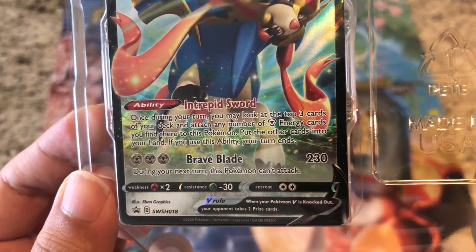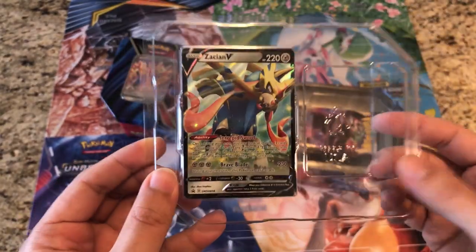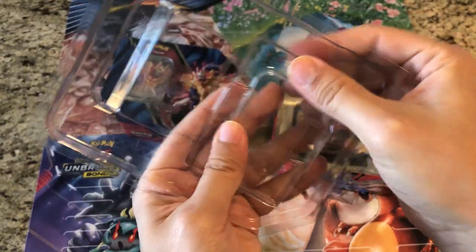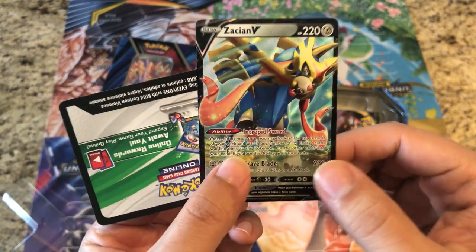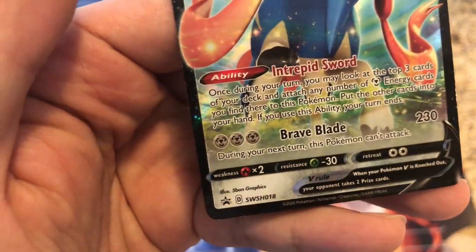Put the other cards into your hand. If you use this ability, your turn ends. I just want to make sure the promo card or the code card is not showing. You do get the nifty little attacher. I'm going to sleeve up the promo here — it is SW SH 018.